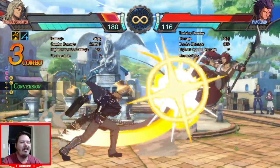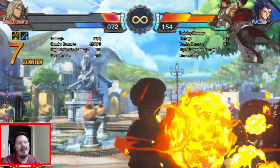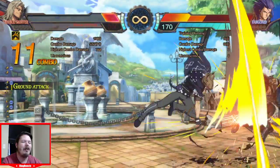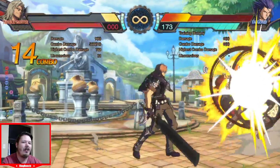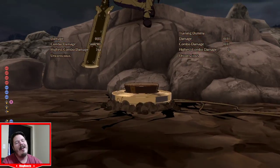Hey Troubleshooters! I know that usually you only see mid combo bottle buffs in the corner, so I made this video just in case you didn't know that you actually can get them at mid screen — you just need to be pretty close to the opponent when you hit your crouching heavy. So thanks for watchin', and have a good time!